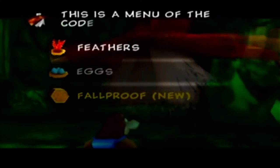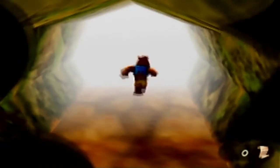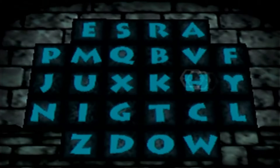This is a menu of the codes I have been told. We had feathers, then eggs, and now our new code is Fall Proof. You can probably tell what that does just from the name. We're here in the code chamber, so the next code we're going to enter is Fall Proof.